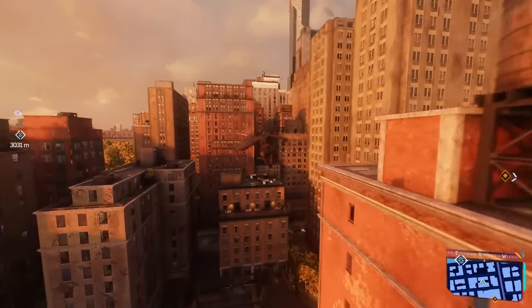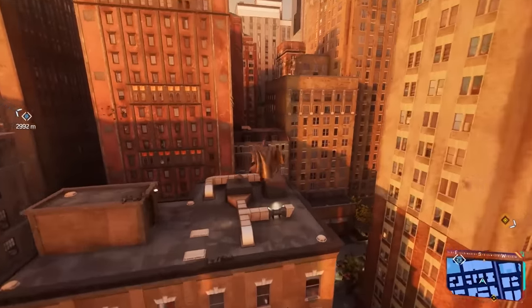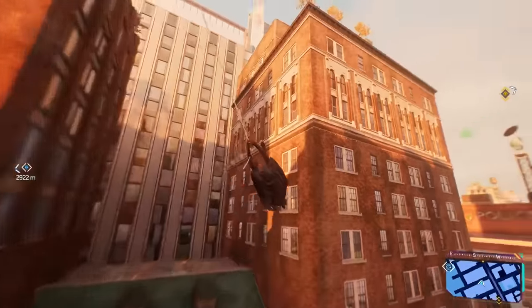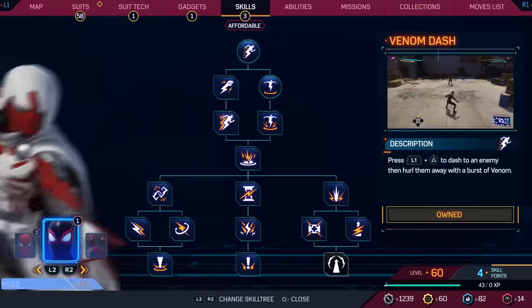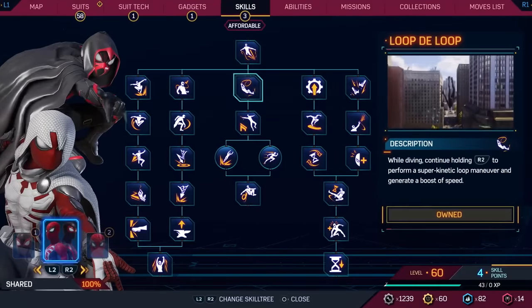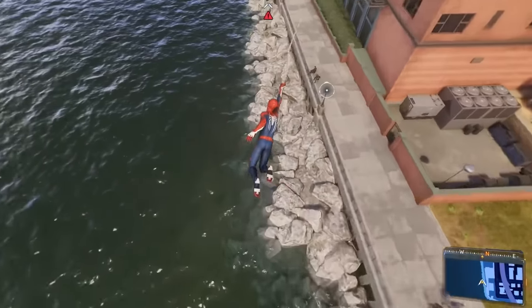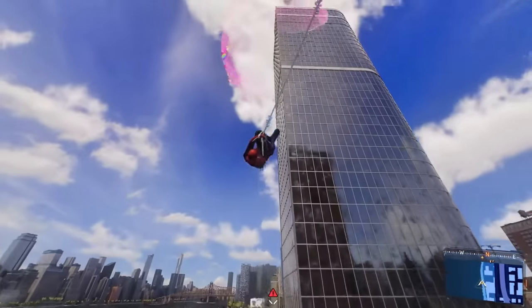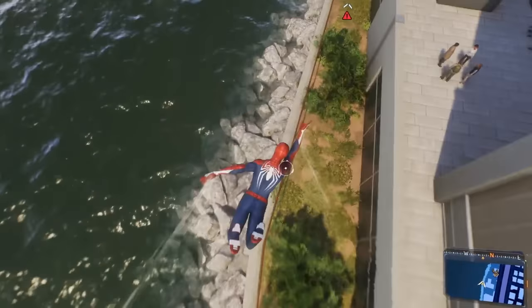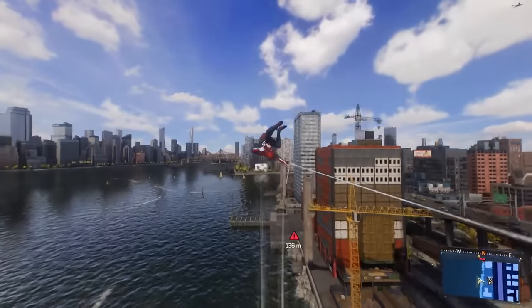Now that we've gone over all the brand new tools Spider-Man has, let's look at some of the skills you want to pick up first to make everything we've discussed even better. In the skill tree tab, there are three trees to choose from: Miles, Peter, and a shared skill tree. The Miles and Peter specific trees focus mainly on their individual abilities, so for traversal we'll be focusing on the center of the shared skill tree.